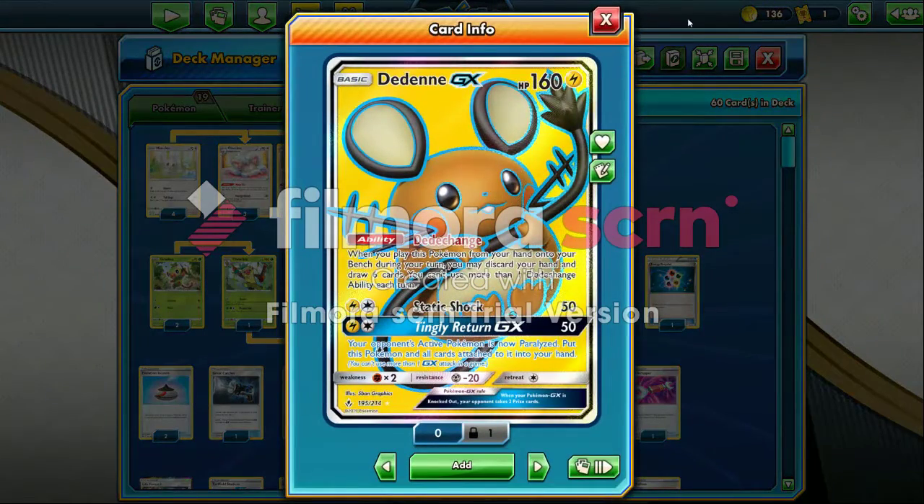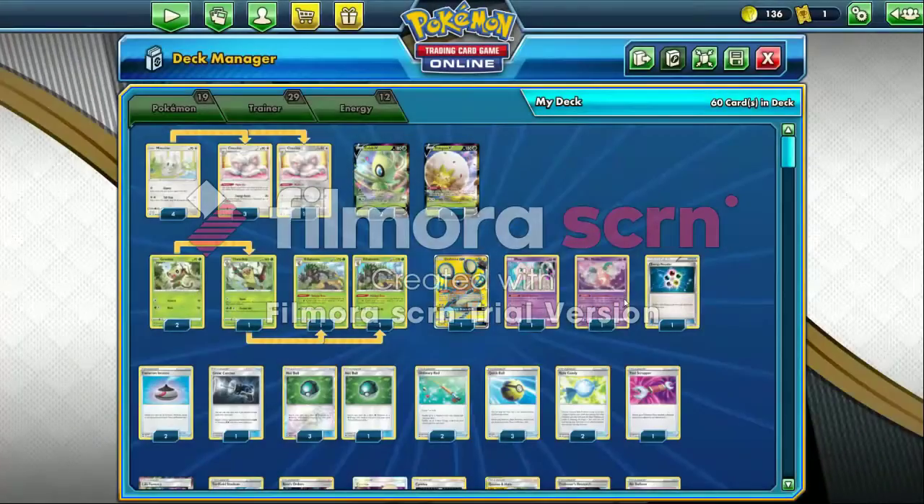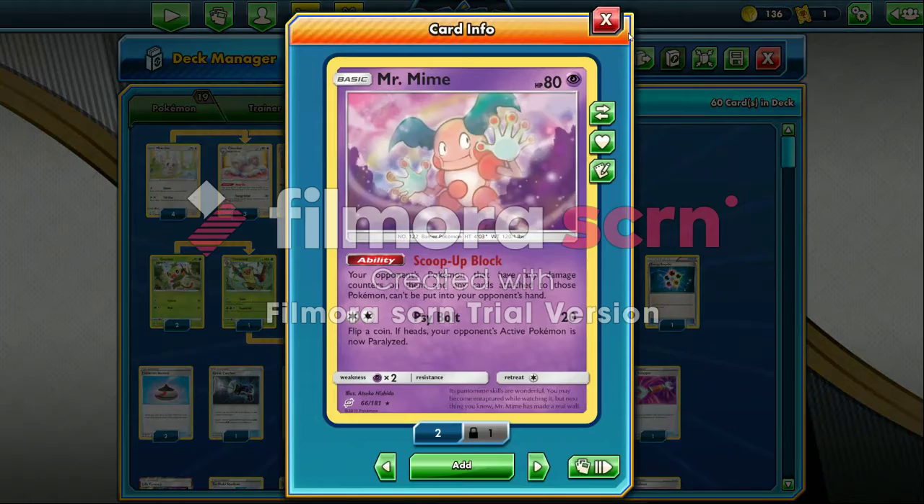I play one Dedenne GX. I don't think you need to play two — I just play it for extra draw support: disclose your hand, draw six cards. I play one Mew — this is so I can't get affected by Tag Bolt, Cramorant, or any of those bench snipers. I play Mr. Mime because Scoop Up Net is popular and I think it's best to counter that.